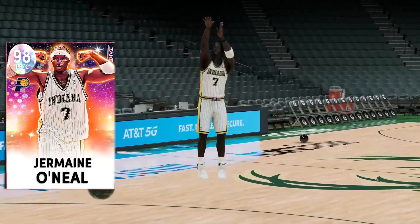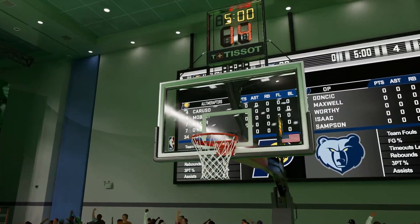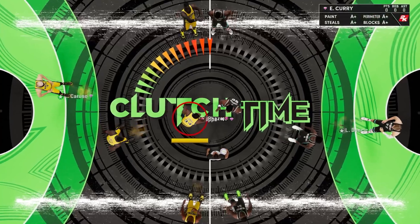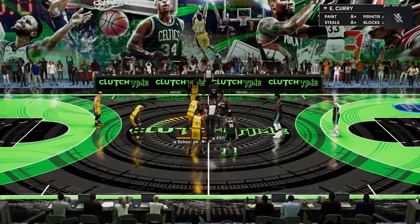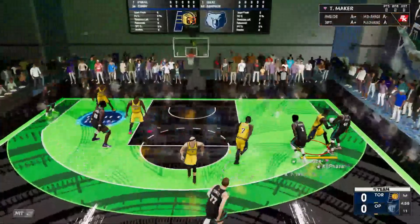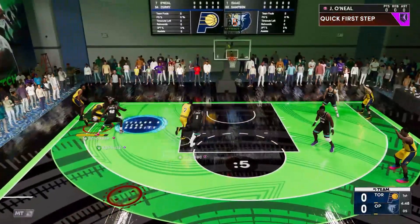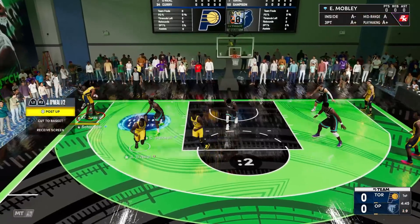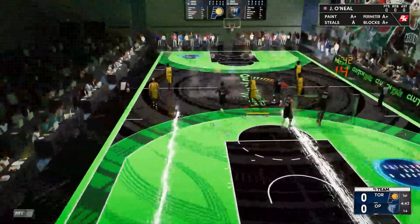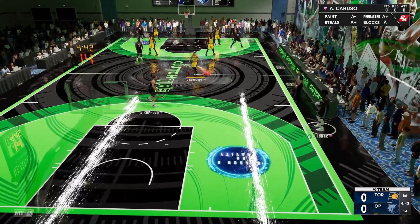Alright, let's talk about the gameplay with Galaxy Opal Jermaine O'Neal. We've got Luka Doncic, Cedric Maxwell, Jonathan Isaac, and Sampson — it seems like they've increased the skill ratings or matchmaking in 2K22. We're facing a lot of sweaties every single time. Jonathan Isaac is going out there having fun. James Worthy is definitely a beast. The game isn't looking great to start off but we have some tough matchups, like Jonathan Isaac against Jermaine O'Neal — which should be some good defense.